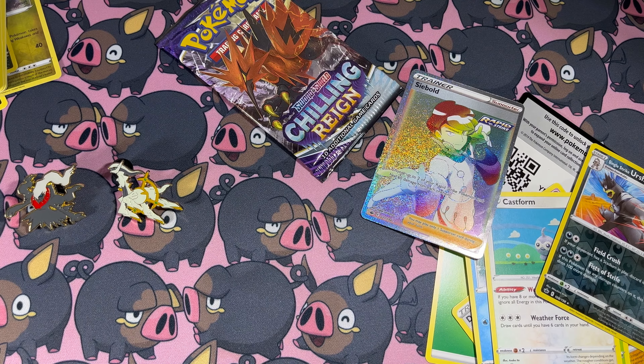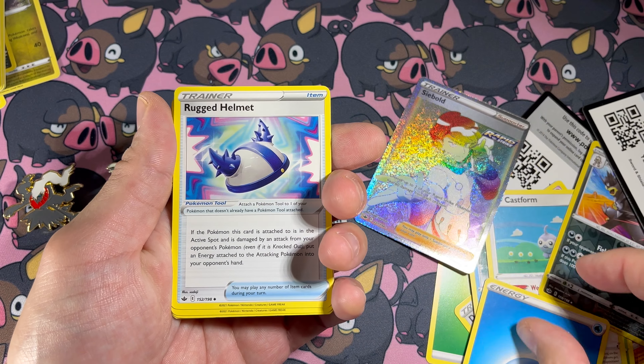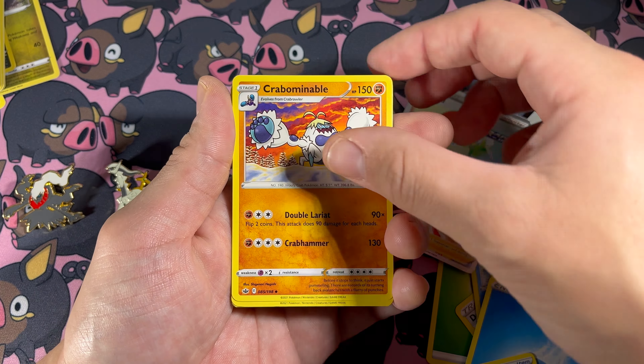Let's see if we could get back to back. Last pack, Chilling Reign. Here's a code - last code for you. Quick little two-pin unboxing, four-pack opening video. Can't complain. A little quickie. Rugged Helmet, Crabominable, Ledian again, Ralts, Snover, Yamask, Koffing - my boy Koffing - Shuppet, Reverse Holo Kakuna. And our rare - ooh, we got something again! We got a V - Tornadus V. Dope.